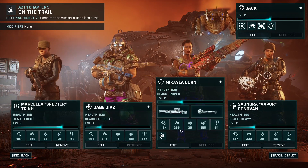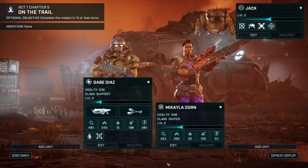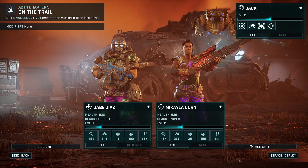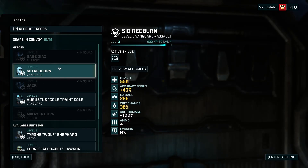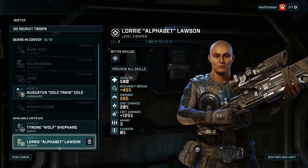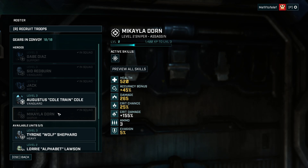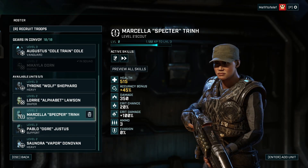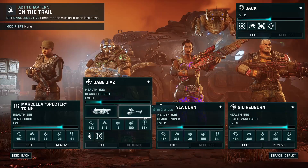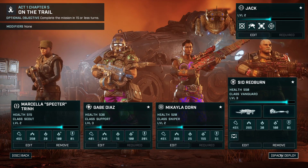These guys are required — support and a sniper, and Jack of course. I'm going to get the vanguard, and I really like that scout. Let's grab her. That's it — remember, 15 turns or less.